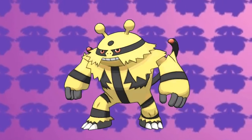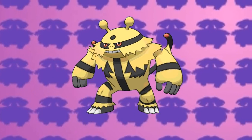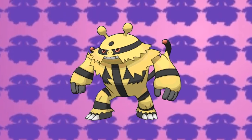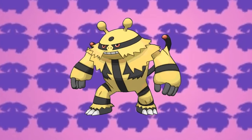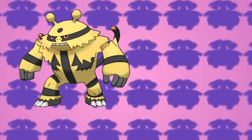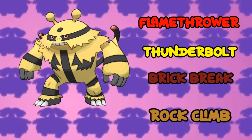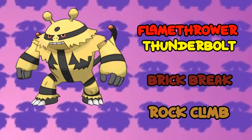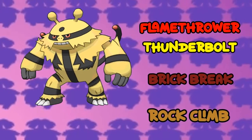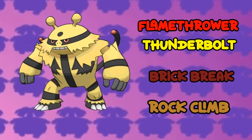Say hi to the next Pokemon on my team, Electivire. You get a free Elekid by climbing up the stairs of the Professor's Lab, and on the upper floor you get a Pokeball which contains the Elekid. It also levels up in this game so there's no need to get an Electirizer. Electivire's moveset would be Flamethrower, Thunderbolt, Brick Break and Rock Climb. Thunderbolt is for STAB, Flamethrower is for coverage against Grass and Ice types, Rock Climb is for coverage against Fire and Ice types, and Brick Break is for coverage against Rock, Steel and Ice types.